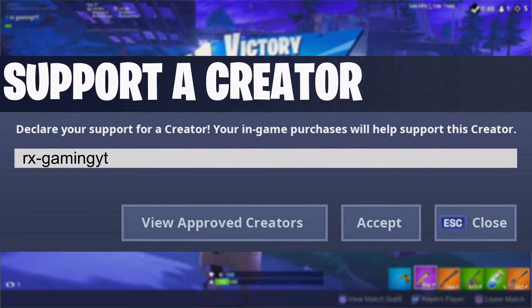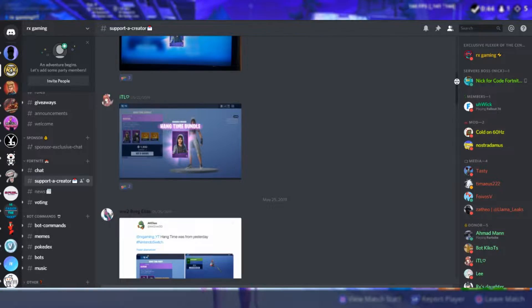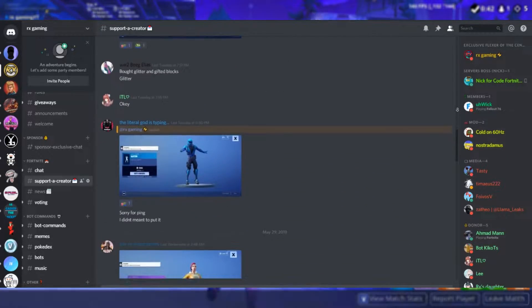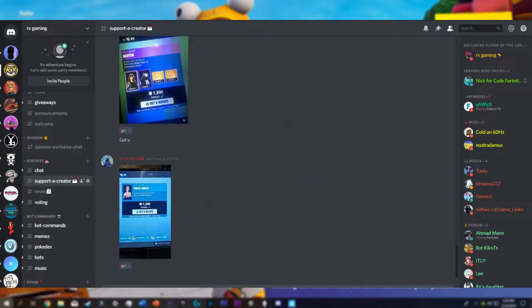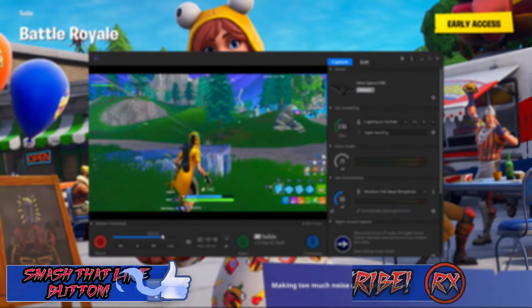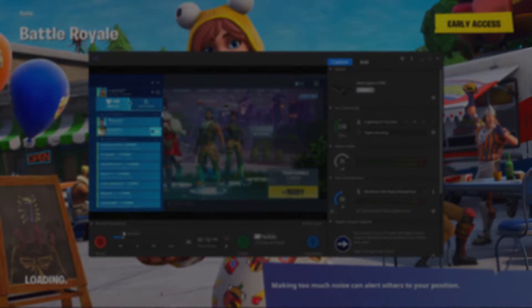If you'd like to support me, you can use code orisgamingyt in the Fortnite item shop. Make sure to support someone who is actually legit. Thanks to everyone using my code — they're getting a shout out. Like the video if you enjoyed it, subscribe so you don't miss week 5 next week. Peace everybody.